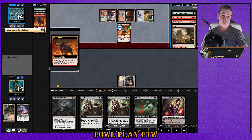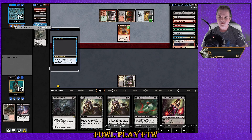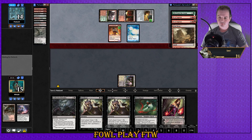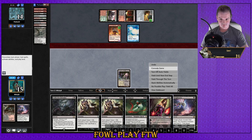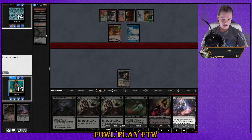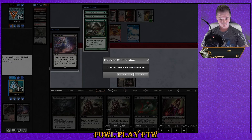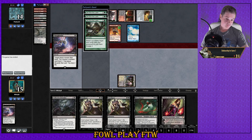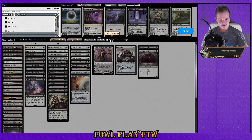Turn two Ox — yep, okay. I guess we can Thoughtseize for information. Triple Loam — amazing. Well, I didn't go to plan but as we're saying, we've got this. We have got this.